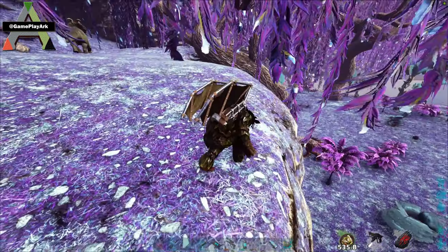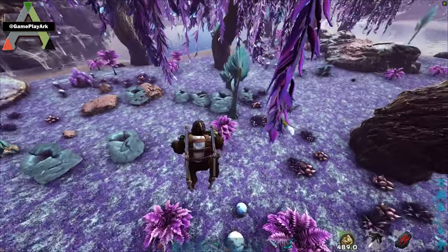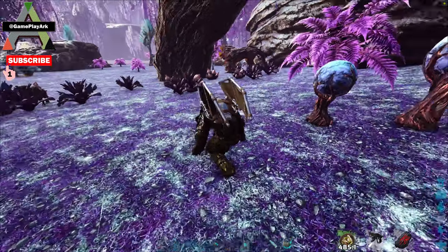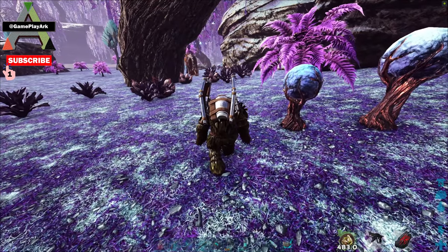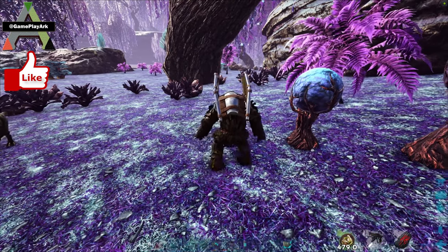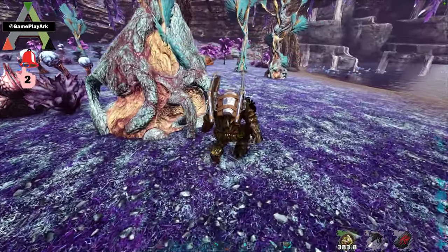I have high taming rates to demonstrate faster, so I'm not going to be using the elixir. Put on a ghillie suit and take cactus broth. As you can see, the shadow mane doesn't aggro on us — they can't see you when you're wearing it.